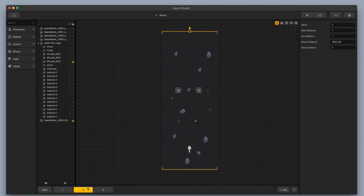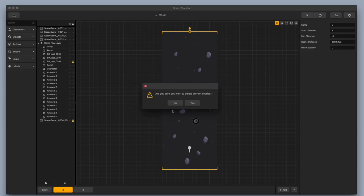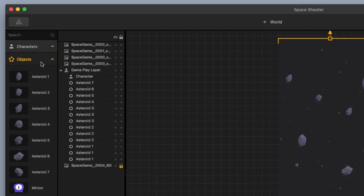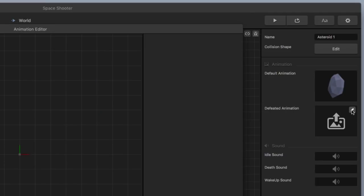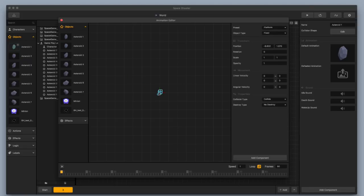I'm going to go into my first two scenes and delete my scenes completely because in this video I really want to focus on the boss battle. Next I'm going to go up to the corner, go to my objects, and click on asteroid one. This is going to open up the menu on the right, and I'm going to click on the edit button on the defeated animation. This will open up the animation editor window, and I'm going to take my small asteroids — asteroid two and asteroid four — and bring them in as a defeated animation.